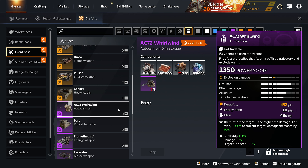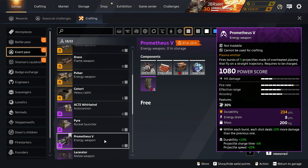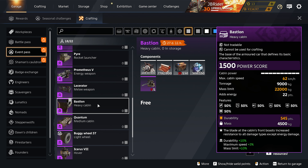In the event pass crafting table you also have the AC72 Whirlwind for more durability, more damage, and extra projectile speed — very good. You can also go for extra rate of fire instead of projectile speed. The Pyre rocket launcher has more durability, a faster reload, and a faster rocket turn speed. The Prometheus 5 has more durability, a faster projectile charge time, and extra projectile speed. We also have the Laser Reader melee weapon for more durability and more melee damage.